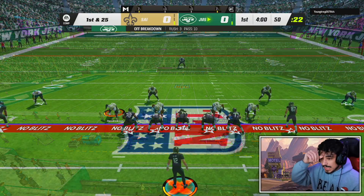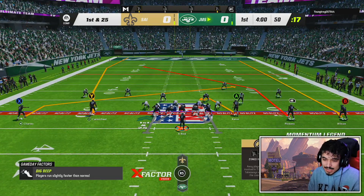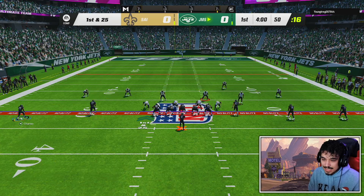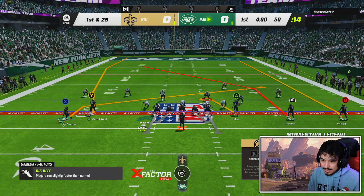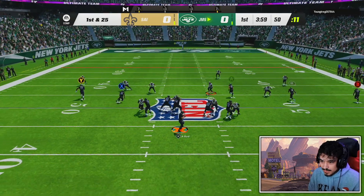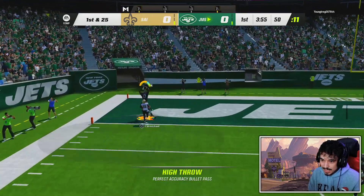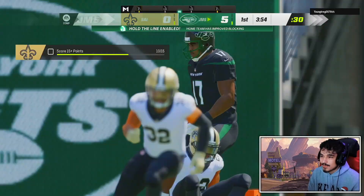Let's dabble in some house rules — no blitz. We're gonna give this a try. I want to get one more short drive in, and also try throwing the deep ball — haven't shown it off in today's video. Give it to Harold — there's that deep release — that should be a touchdown! Harold Carmichael on someone's head.